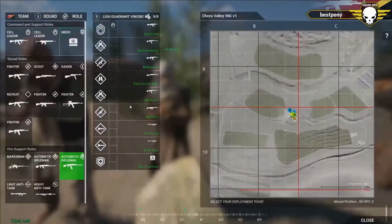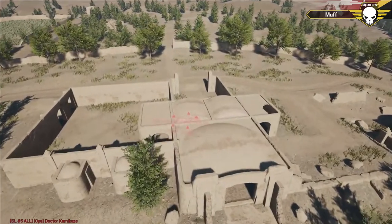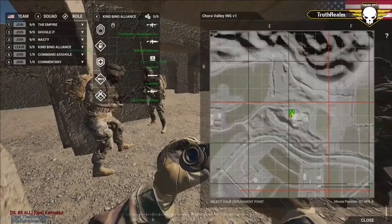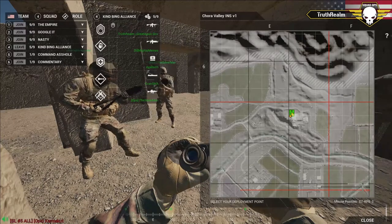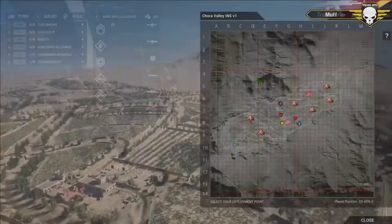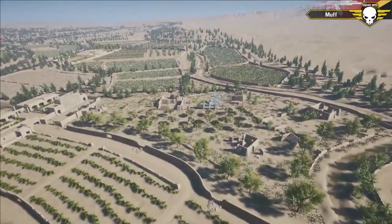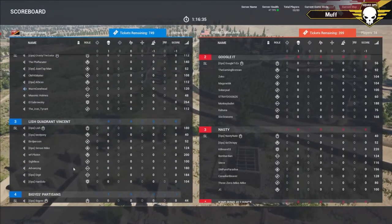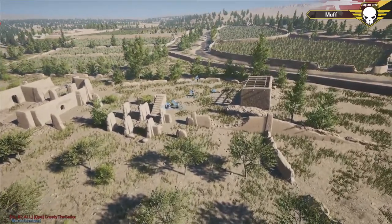There's the compound right there - Echo Seven, Keypad Nine. Looks like that's Truth Realm, he's the squad leader of the guys on defense over here. There's a little circle of red guys on the US side. There are a couple of locations the insurgents can spawn - they've actually only spawned on the southern cache. They can spawn at main or either of the caches. Looks like that's Crusty's squad, still a lot of briefing going on.